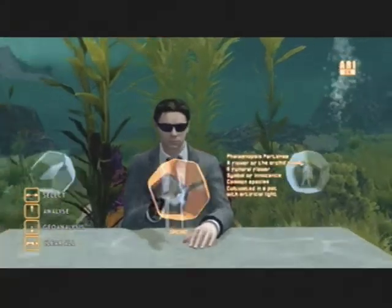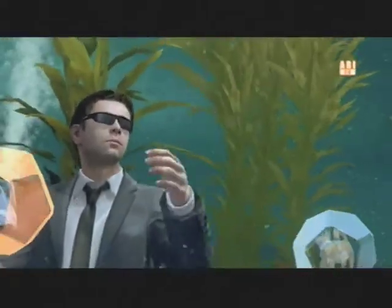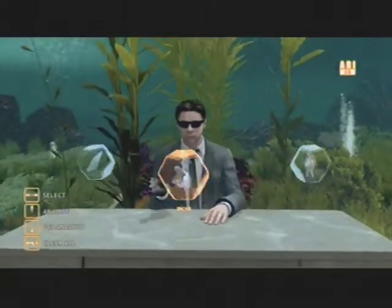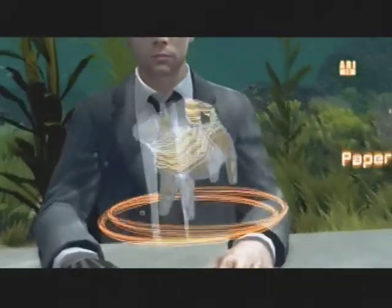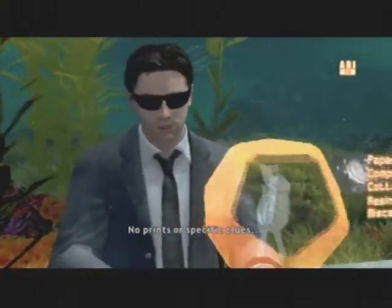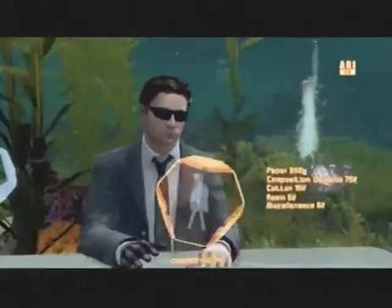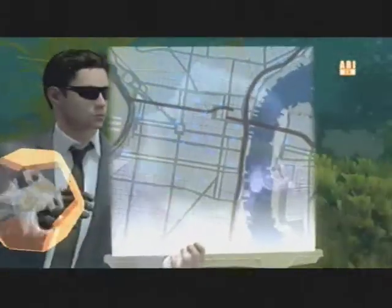Something we can do with some clues is geoanalyze them to find locations on a map. The killer is a common species; it can be found at any flower shop, which doesn't help at all. So let's look at the origami figure. No prints or specific clues. Nothing much to go on. But there's just one origami store in town.